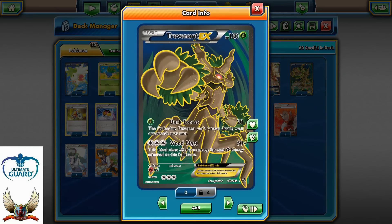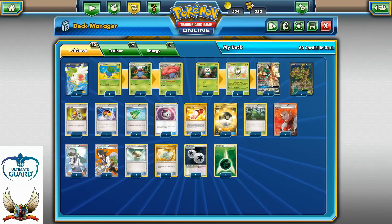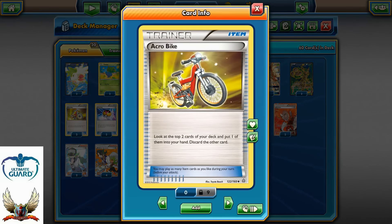Wood Blast is very powerful — it can strike for 50 plus 20 more for each Grass Energy attached to Trevenant. From the Item line, I decided to go with two copies of Acro Bike — a very good card for digging through our deck fast. Acro Bike lets me look at the top two cards of my deck, put one in my hand, and discard the other.